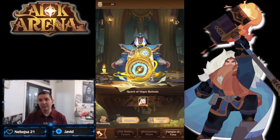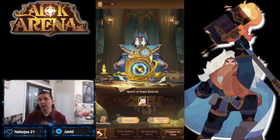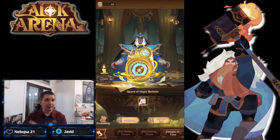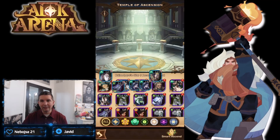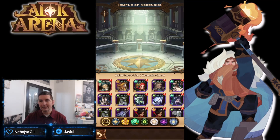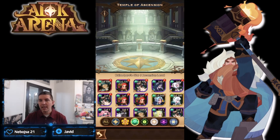I already pulled one copy of the awakened version of Solace, so now going all-in for Belinda. Haven't done any summons here yet — she'll be the first we look to build. Getting a lot of Wilder food out of these pulls, which is exactly what we're looking for to build out those Wilders.